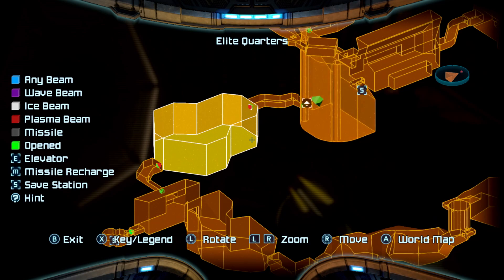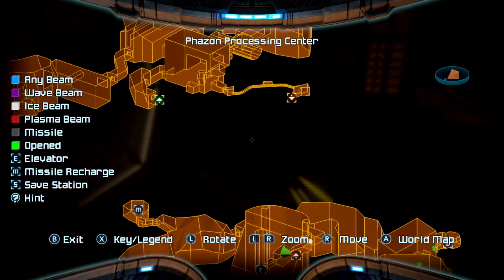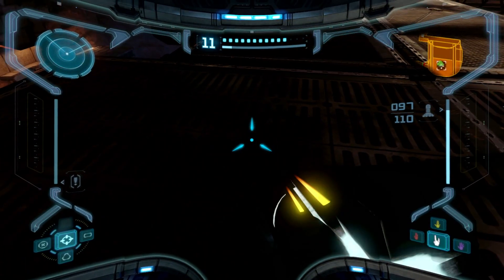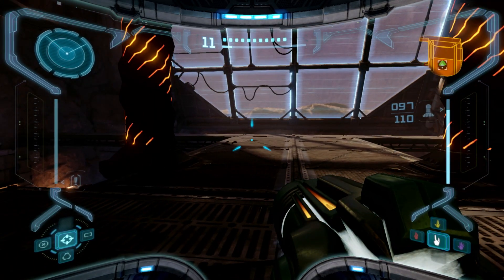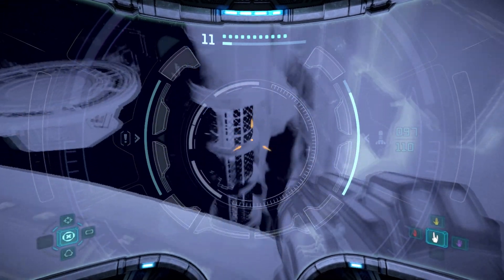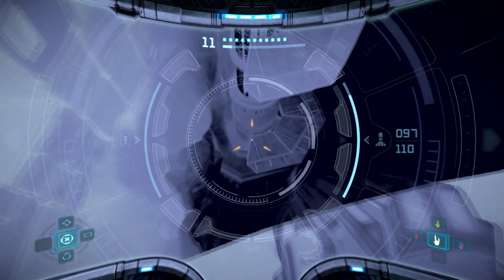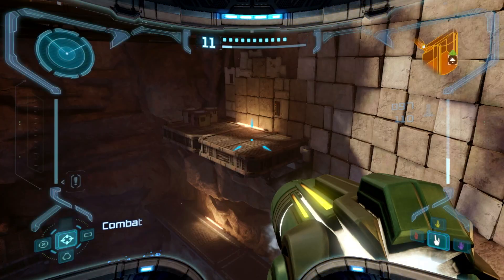To the ice beam door that leads to the maintenance tunnel — maybe it's talking about this one right here. So maybe I'm at this one. The guide says activate the X-ray visor. First says, turn your back to the door, activate the X-ray visor, and look down to the right. Unless I'm stupid. I see nothing... I am stupid — it's right here. That's the invisible platform.